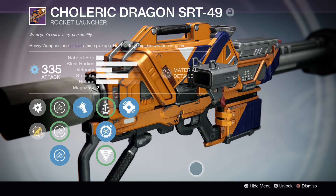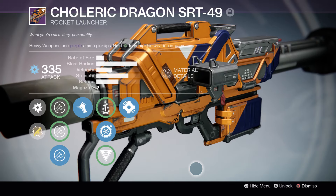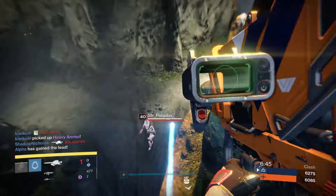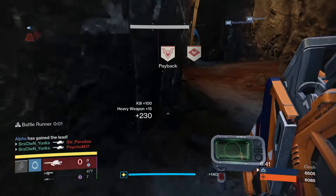Hey, what is going on everybody? It's Yunks. Today I'll be showing you guys Choleric Dragon. This is a rocket launcher you can purchase from the Vanguard Quartermaster. It will cost you 150 legendary marks and you have to be at least rank 3 in Vanguard.